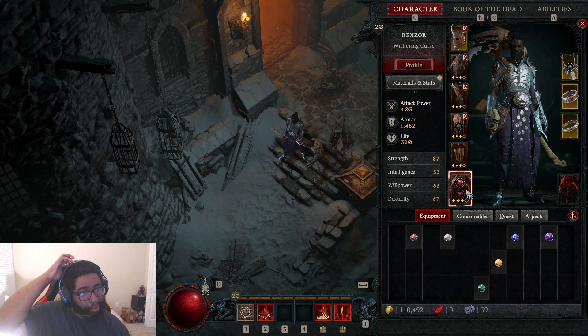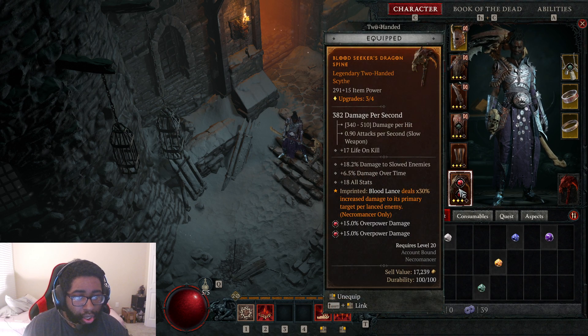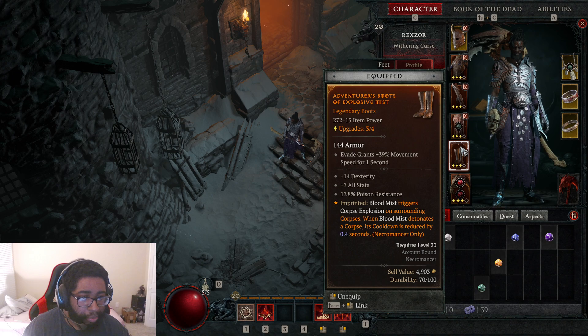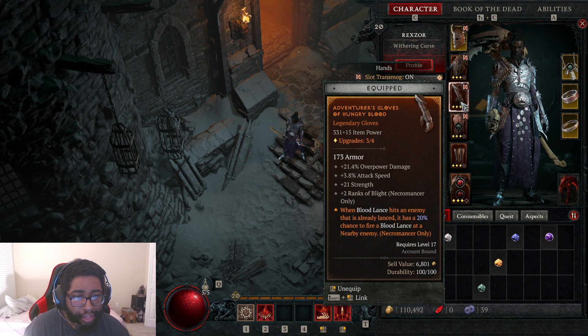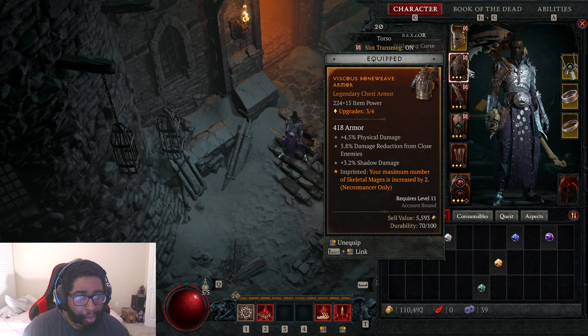Now we're going to look at our legendaries — this is where we're going to get most of our damage. I have two overpowers on my scythe: the Blood Seeker's Dragon Spawn, a legendary 200 scythe that I crafted from a rare. It has 18 plus to all stats, which is really good, and Blood Lance deals 30% increased damage to its primary target per lanced enemy — which is really, really good. Blood Mist triggers Corpse Explosion, which is really good. Damaging elite enemies grants a barrier, which is great. When Blood Lance hits an enemy that is already lanced, it has a 20% increased chance to fire Blood Lance at a nearby enemy — you fire more Blood Lances. The last piece has increased Skeletal Mages, but we don't have any minions, so hopefully I find another legendary to replace it. Our attack power is 403, armor 1452, and life 320.